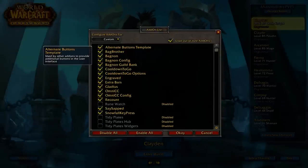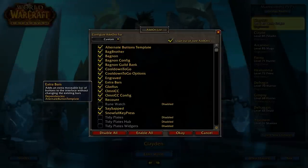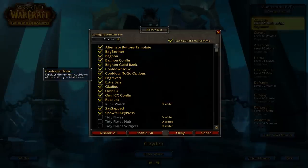The add-ons that I use are alternate buttons — that just goes along with extra bars. What extra bars does is it basically gives me a bunch of extra action bars that I can move around, resize, and scale, which I find really helpful.